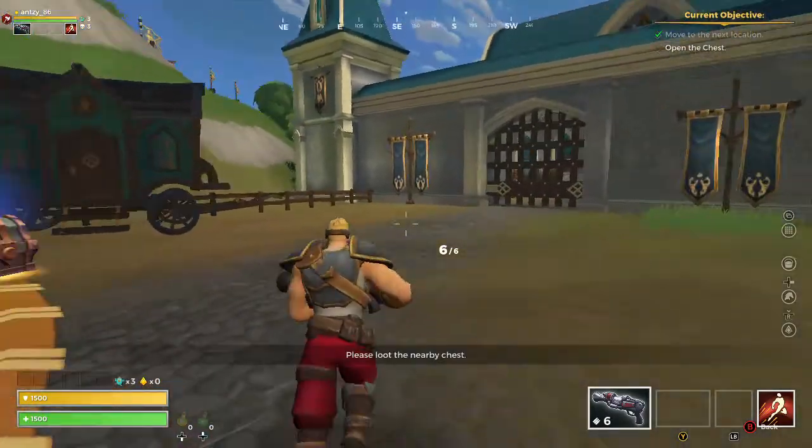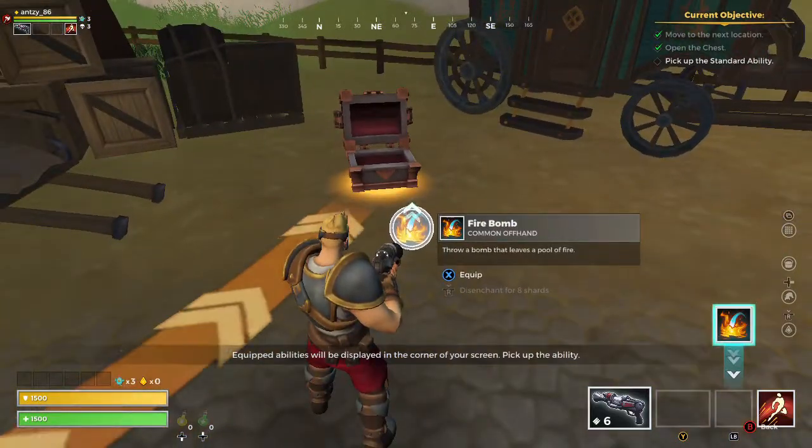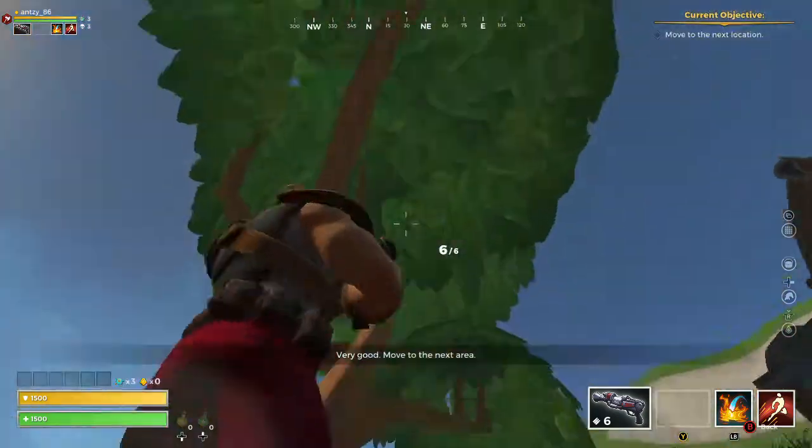Please loot the nearby chest. Equipped abilities will be displayed in the corner of your screen. Pick up the ability. Very good. Move to the next area.